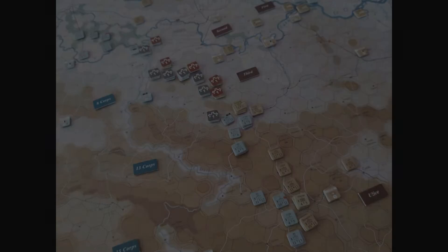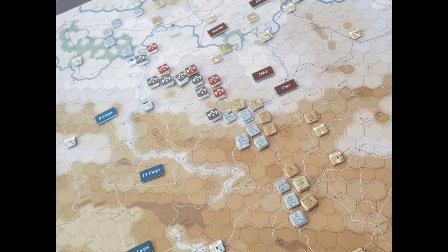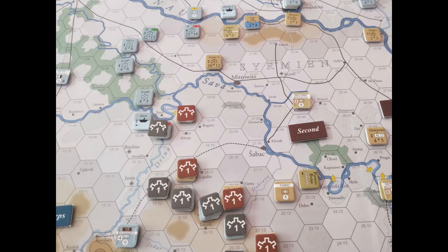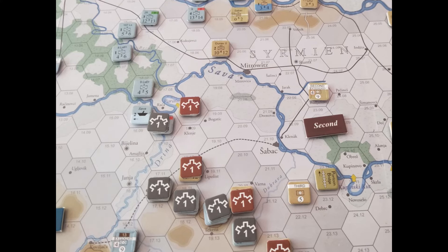Meanwhile there's a very slow push by the 13th Corps in the center. On game turn 30, the Austro-Hungarians are pushing into the Serbian region whilst the 13th Corps and the 15th Corps are combining in the center. The 15th Corps train from the Sixth Army is now located very much in the center of the map. Up close in the north, one Serbian division is north of the Sava River, vastly outnumbered by these Austro-Hungarians pushing to the east. The KCOR train is crossing the Danau River to supply those Austro-Hungarian forces.